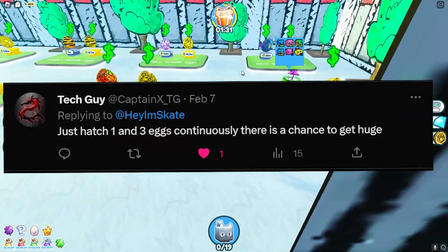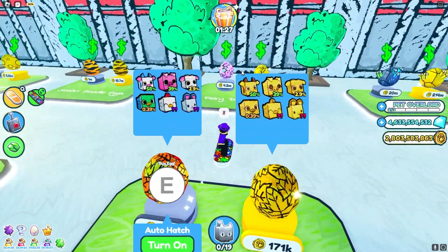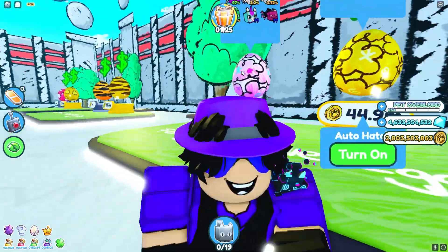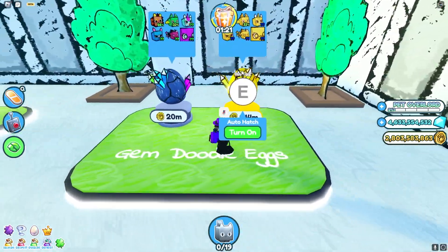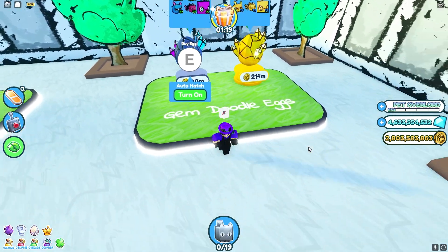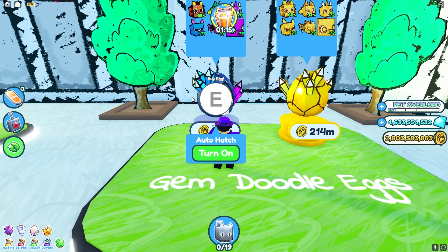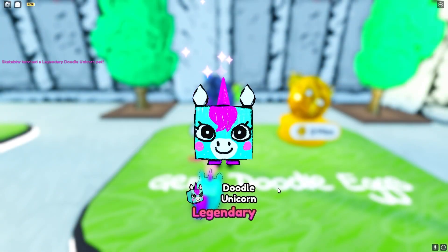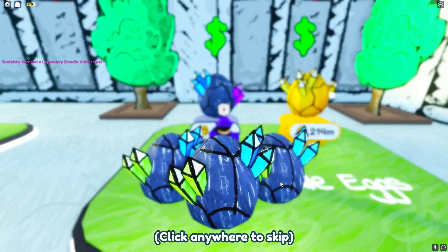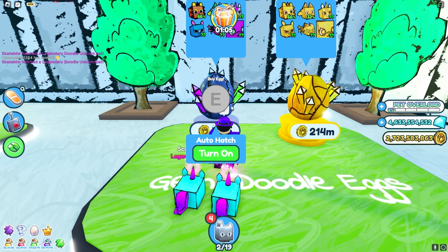Next, we have tech guy, who says if you hatch one and then three eggs continuously, there is a chance to get huges. He's technically right in that if you do it long enough you'll get something, but I don't have that much time so we'll just try it for a little bit. I think I'm going to go with the doodle egg since it seems to have better chances than the newest egg. Apparently the doodle egg isn't here, so I guess we're going to be doing these crazy odds with the huge fairy. I've only seen like 50 of these, so these things are pretty rare. We're going to try this one and then three method for a little bit and hopefully it pays off.